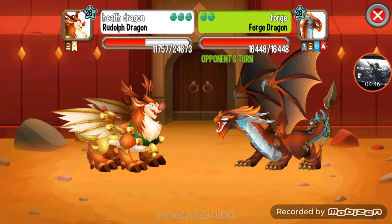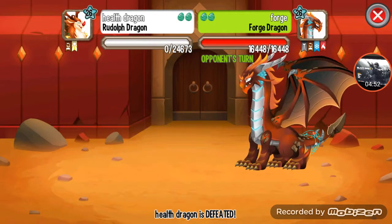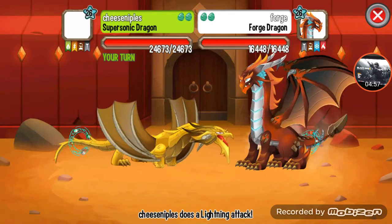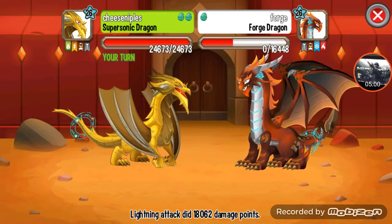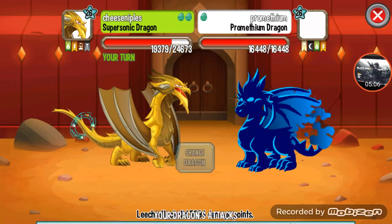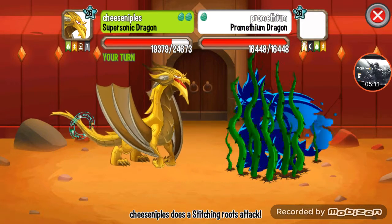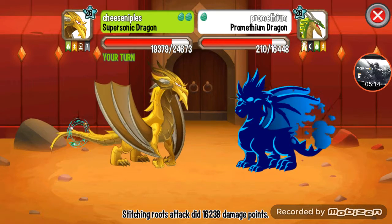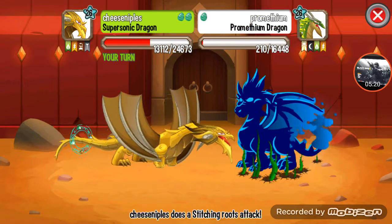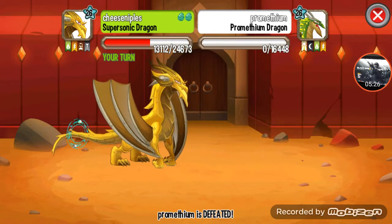21,000 damage critical! Forage dragon — that's going to wipe me out probably. What I'm going to do is get out my supersonic dragon, lightning him. I don't think it will one-shot him. See what his last dragon is. Nature's critical on light and dark — there we go. He's so close to dying, let's use that again. I won that battle again — it's quite easy.